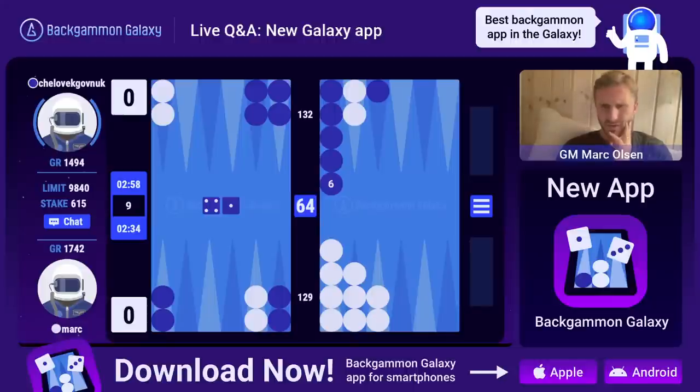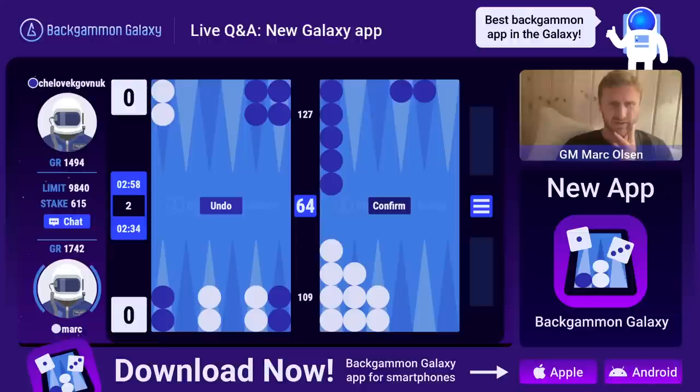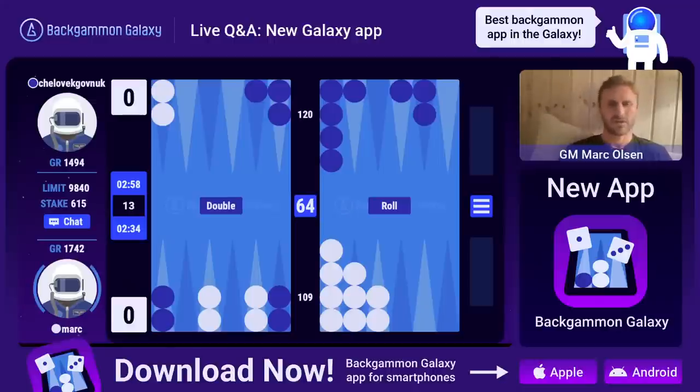Gary Crew asks if there's an option to play one-point matches. At the moment no - only single games, that's what I'm playing now. The coin games are basically money game format with galaxy coins, that's a single game. The difference is just that you play with a doubling cube. Will we make one-point matches? Probably yes, but we also want to keep things simple.